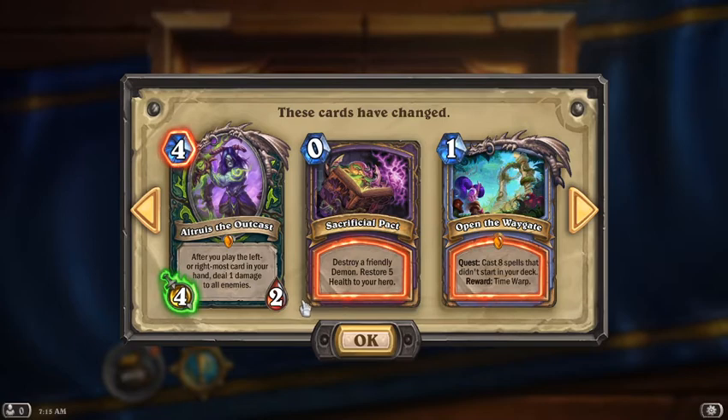Sacrificial Pack took a hit — instead of destroying a demon and restoring 5 health to your hero, you can now no longer target enemies at all. So the casual 'oh you played Jaraxxus, sucks to suck' instakill with 0 mana can no longer be done. You have to destroy a friendly demon, so I guess you could still kill yourself as Jaraxxus, but other than that not much use.